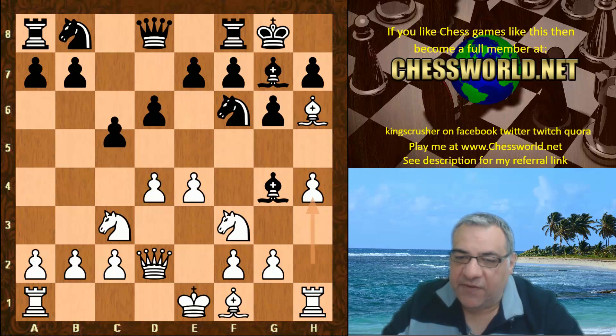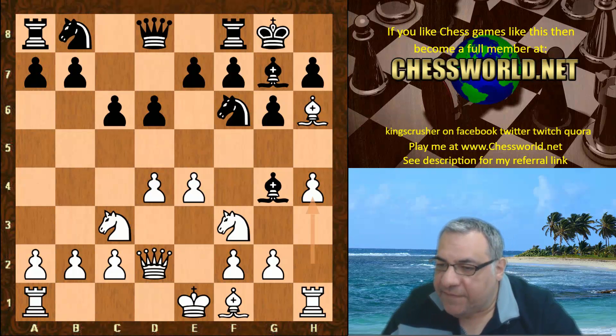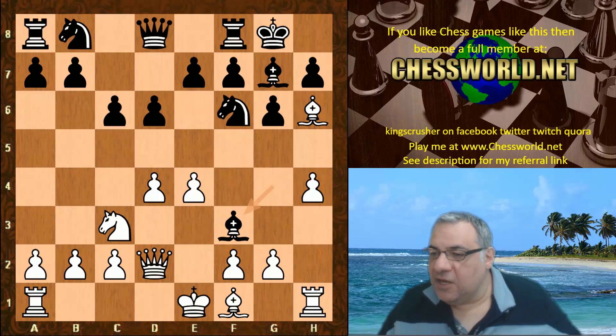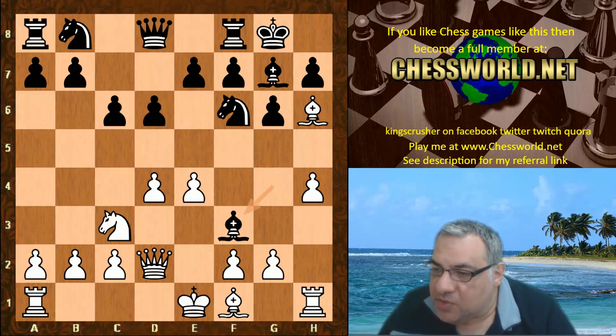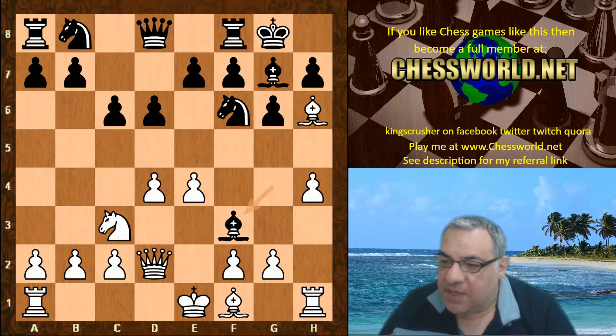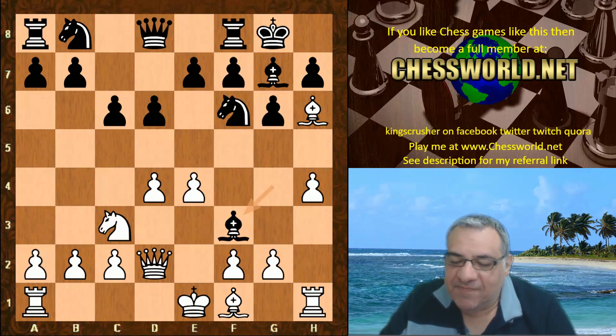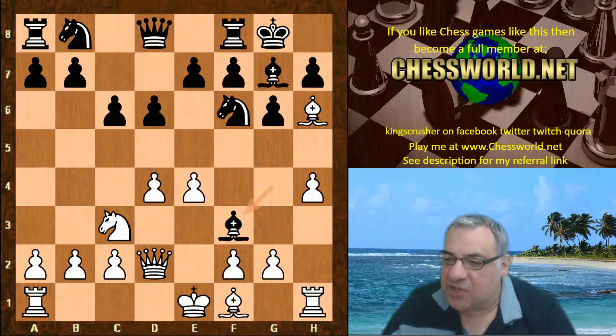h4, c5 — the classic recipe is being used here, countering a flank attack with a central attack. Bishop takes f3 has been seen before in an over-the-board game: Anton Jujero rated 2550 playing against Liu rated 2336, Maribor 2012 — you can see that in the pink comments. That game actually ended in a win for white in a very attacking game with white castling queenside.